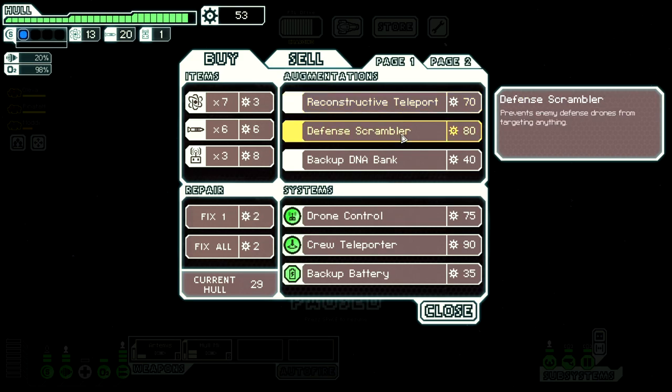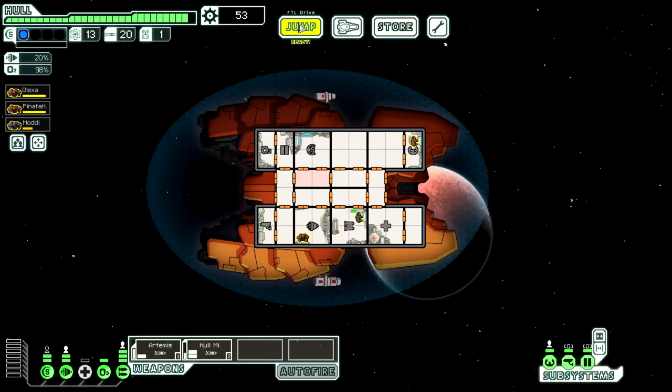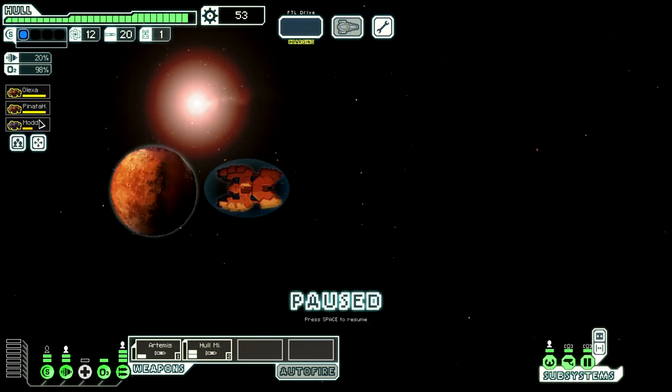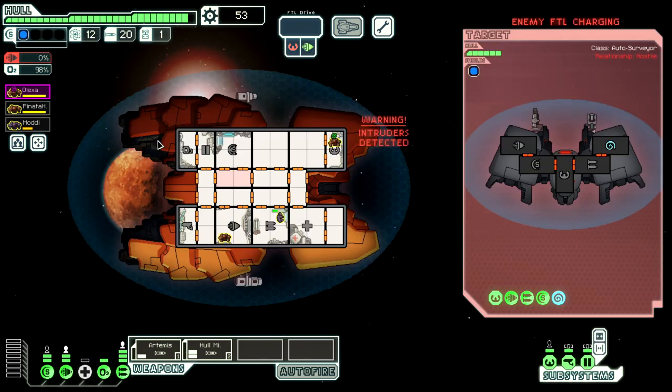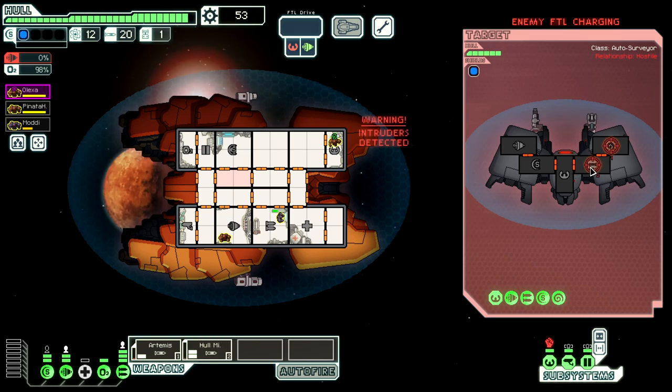That would be so good. This is also extremely good if you're doing a crew teleporter, but we're not doing that, so let's take that out of the plans. I think you actually don't buy anything here and I need to get down to the exit. Moddy is very hurt and I should probably try to fix that. We need to kill the mind control bay and their weapons.